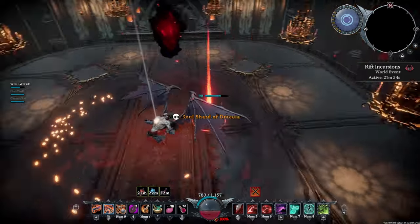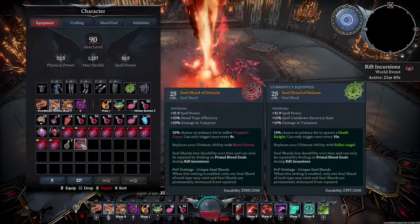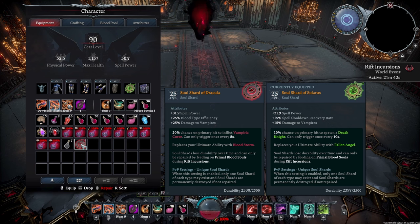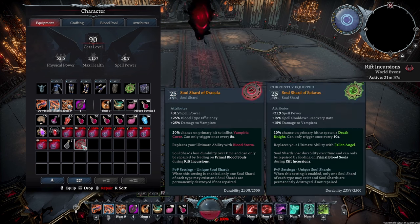We'll take that soul shard. Here's something cool about the soul shard of Dracula: it actually has 25% damage to vampires on it. You'd notice on the other ones — Talzor's soul shard and Adam's soul shard that drop — they've only got 15% damage to vampires, so Dracula's actually has a higher amount and would technically do more damage. So if somebody has already beaten Dracula and has that soul shard, they could help you out.